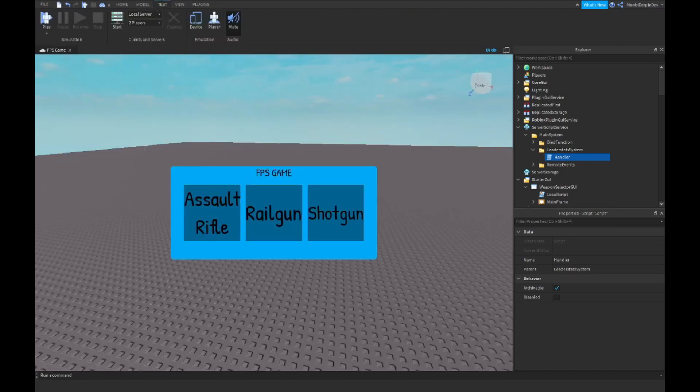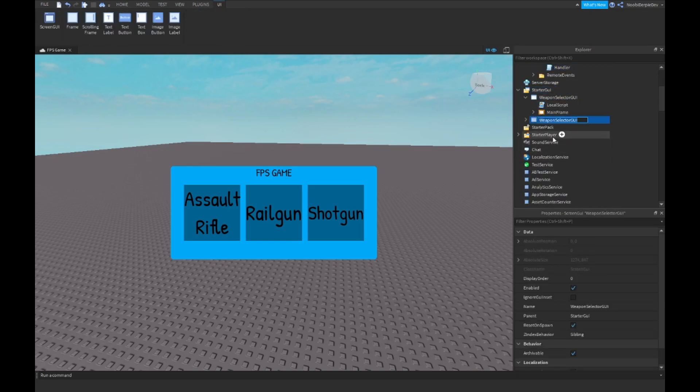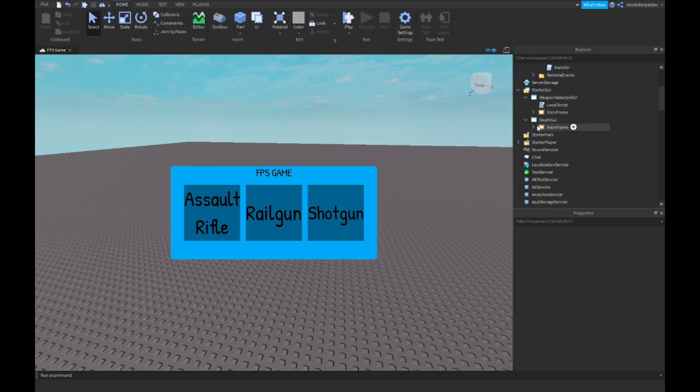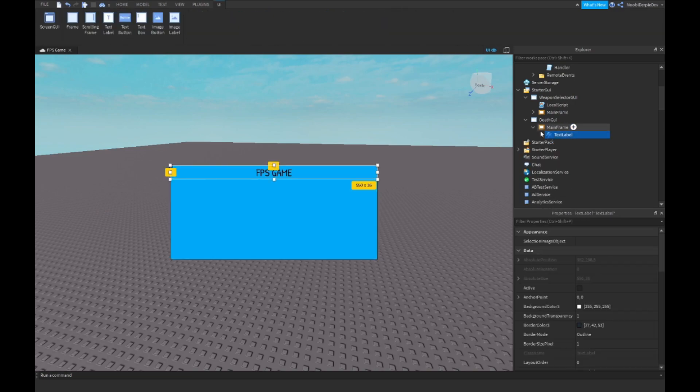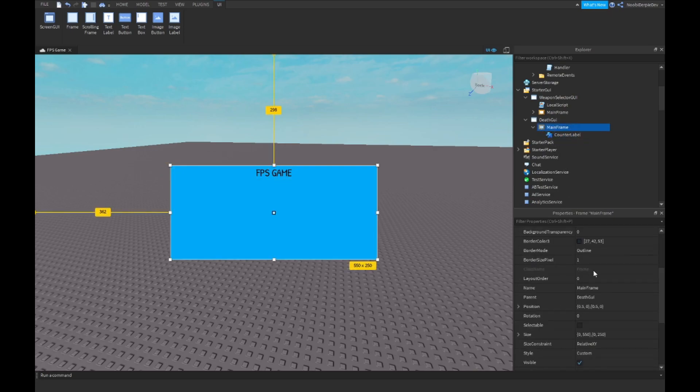Now we'll be making a GUI — so if you die it's going to say 'Respawning... 5, 4, 3, 2, 1, 0'. Over here you want to get a new GUI and name it. Delete the script inside of it, delete everything inside it, and then call this the counter label.